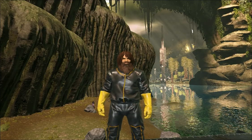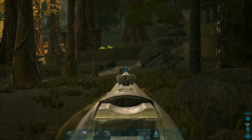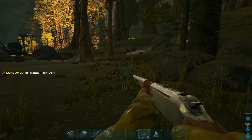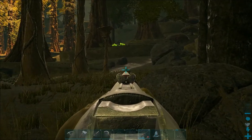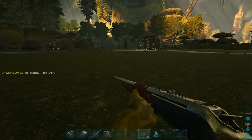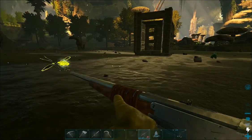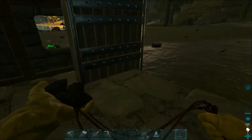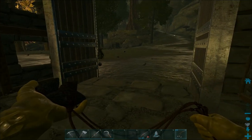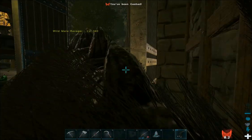Alright guys, we're back. We have one right here. I have no clue what level it is. Sitting there waiting for it to react — it should react. Might want to make a cage. I already did. Otherwise they are pretty easy when they're in a cage. Oh, 140!